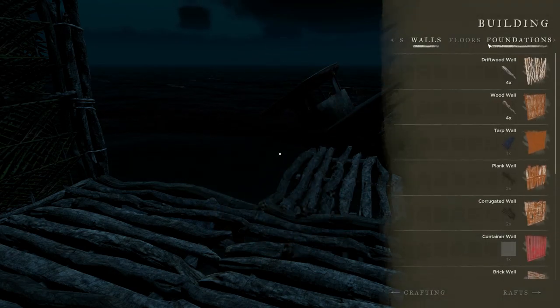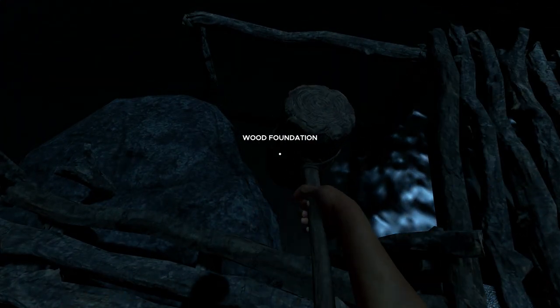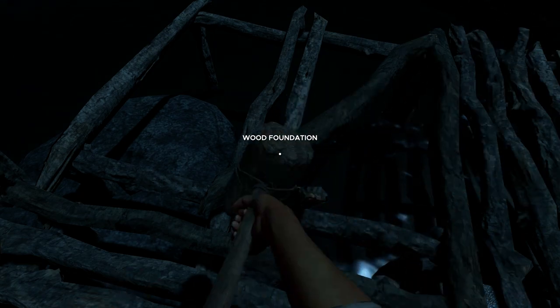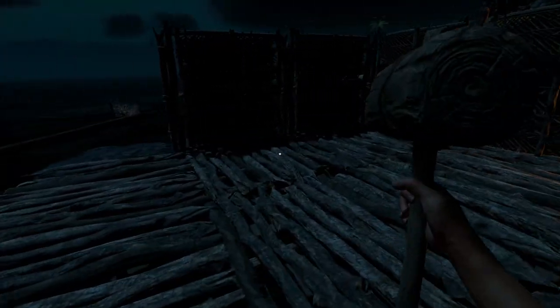I need another foundation — I'll throw another wood foundation over here. That wood foundation goes in for our little fishing deck or whatever we're going to use it as. This is not going to be like open living space, but I just wanted to create a windbreak for our character. So there it is — we have our deck and most of our walls in.